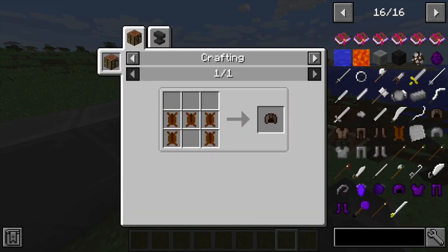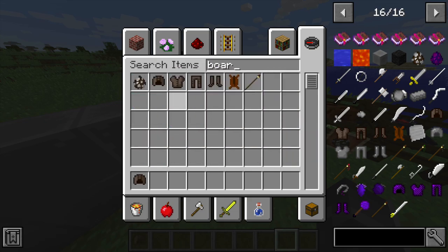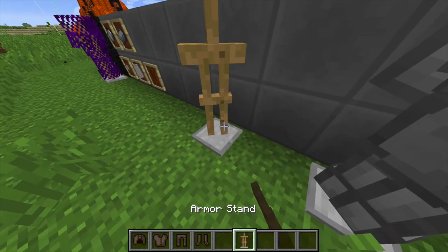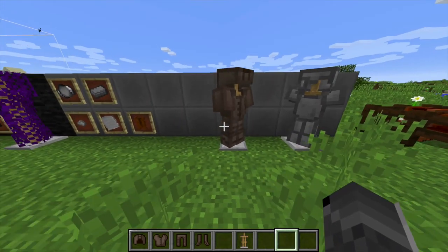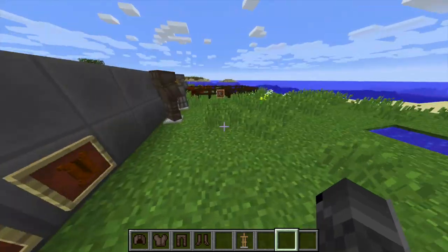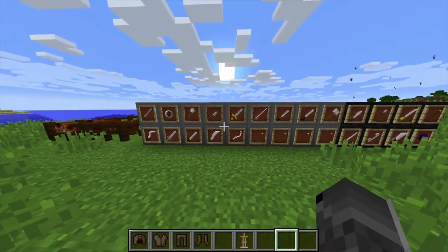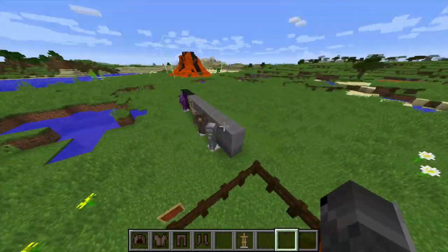Now for some reason some things are missing, so I'm just going to grab those really quick. So with the two armors, there have been some pretty major rebalancing because originally they were very overpowered, and that was one of the things I listed as to be changed. So those should be pretty balanced now. I also fixed an issue where the steel ingot did not have the crafting recipe of the nuggets, so that has been fixed. There was also some rebalancing on the damage and other numbers to do with the weapons.